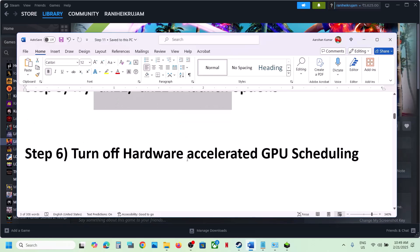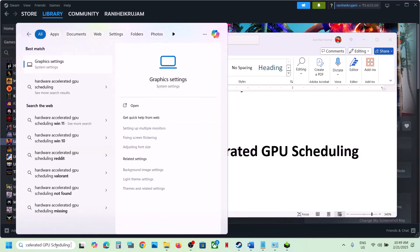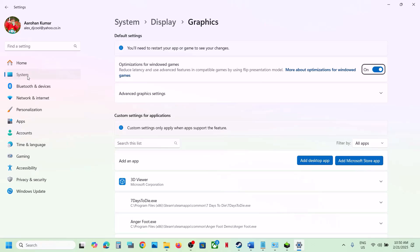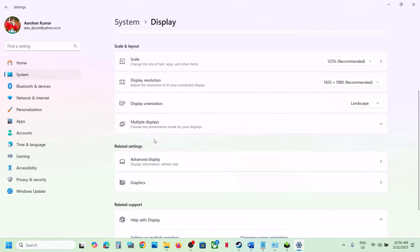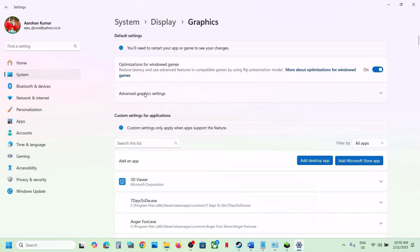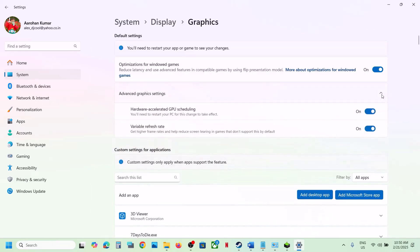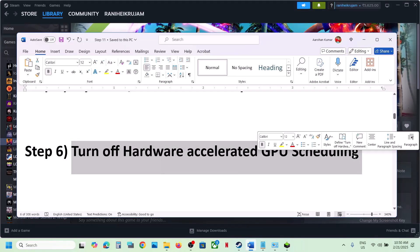The next step is to turn off Hardware Accelerated GPU Scheduling in Windows settings. Type this in the search box and go to Graphics Settings. Go to System, then Display, then Graphics. Click on Graphics and Advanced Graphics Settings, click the dropdown, and you'll see Hardware Accelerated GPU Scheduling — if it's on, turn it off. Then launch the game; this has worked for a few players.